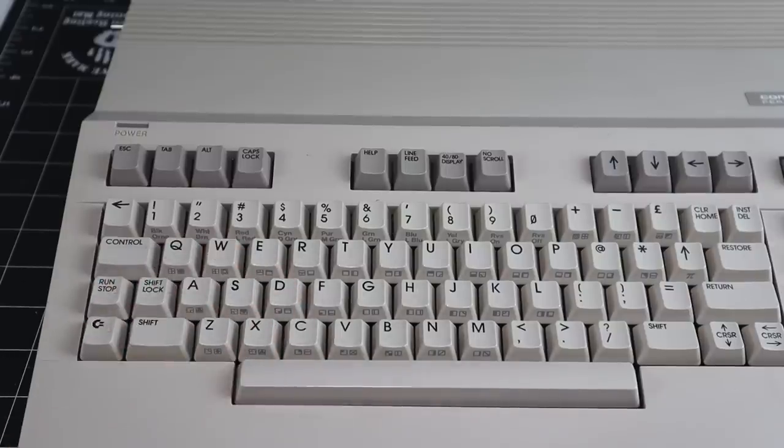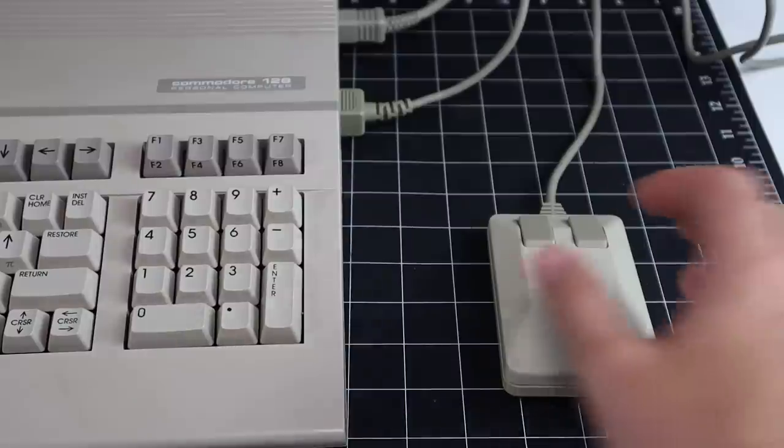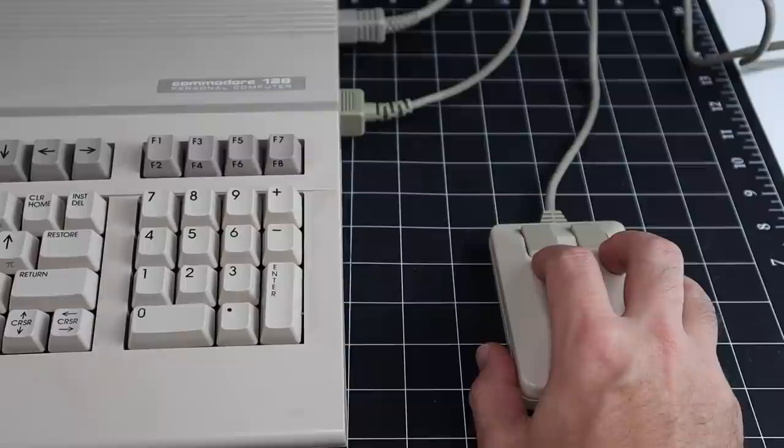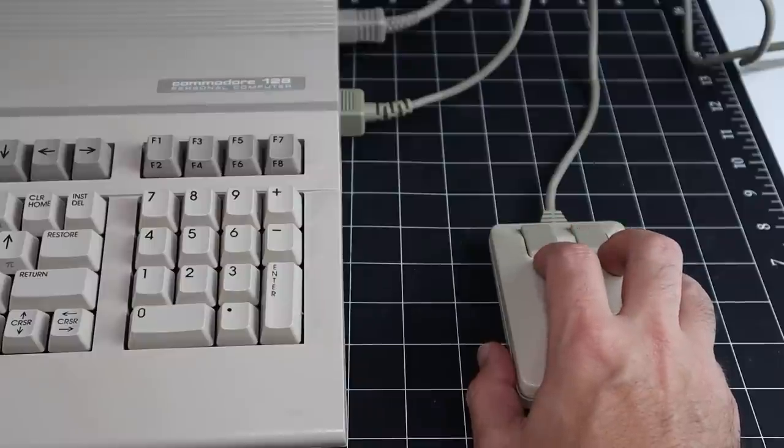WASD to move. Q and E to turn. Number keys to access inventories and stats. And the back arrow to escape out of any of the context menus. The game can be played without a mouse, but I recommend using one for the most authentic experience. Left-click is used to pick up items and interacts with the game world. Right-click to use items, attack, or cast spells.